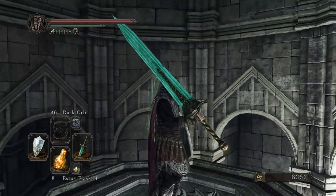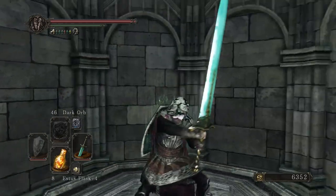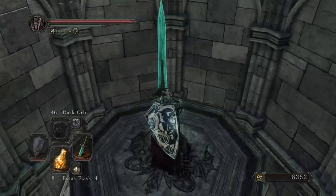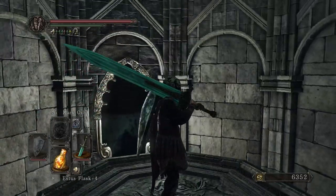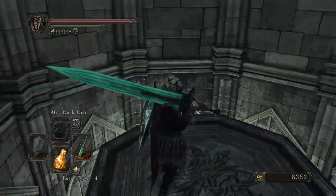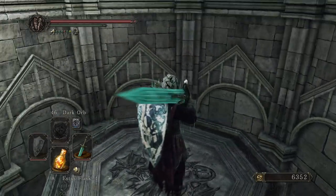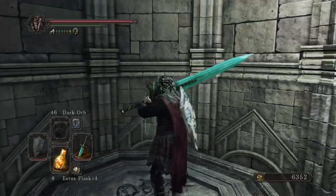Look at this sword, man. It's such a badass weapon. I'm a sucker for bright-colored things and things that glow in the dark, and it looks like this sword would glow in the dark. They did a great job designing this weapon. Some of the others, like the Black Knight Greatsword, look different than in Dark Souls 1, but I think they did a good job with the Moonlight Greatsword in Dark Souls 2.